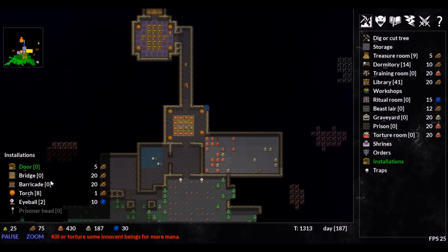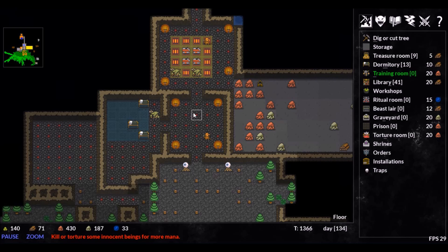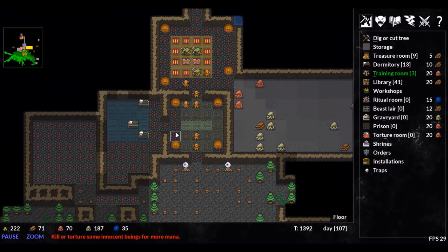We are going to need both a place for our creatures to grow in strength as well as to figure out how to protect our Keeper. We can accomplish both by building a training area at the very entrance of our dungeon — anyone trying to come in will have to deal with our best forces first. A door to the dungeon will slow enemies down to give you time to strategize, and this is especially effective if you leave an eye or two outside to watch the place.